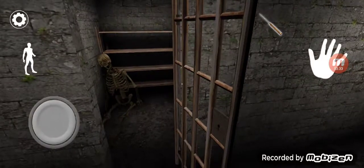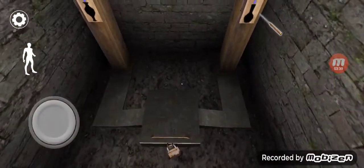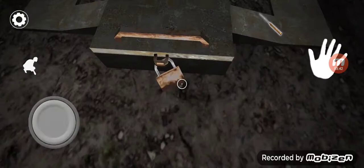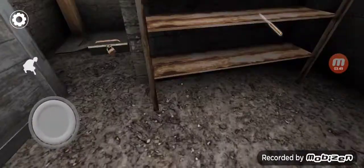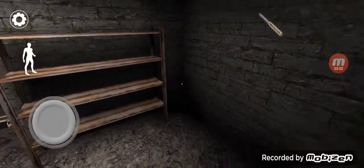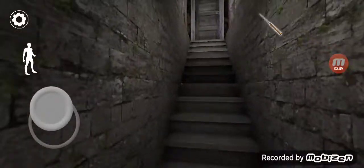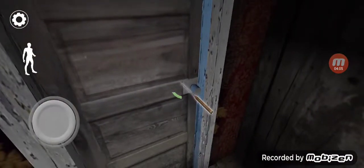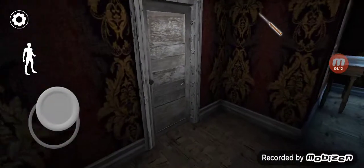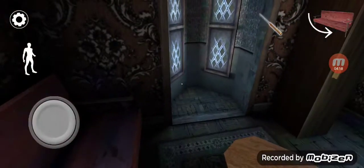Let's just close this. Padlock key — okay, so the padlock key goes here. I've watched some DanTDM and noticed that the safe is in the bathroom for some reason. I wonder if this makes noise for Granny. Okay, that's good. I can hide here.